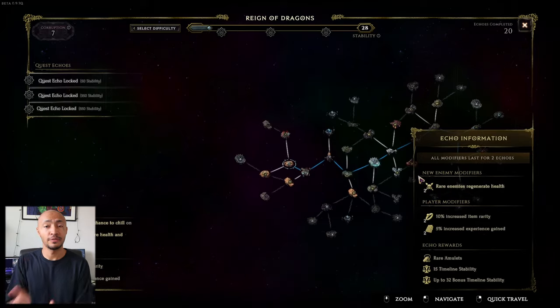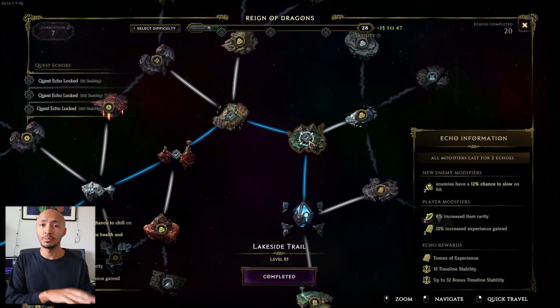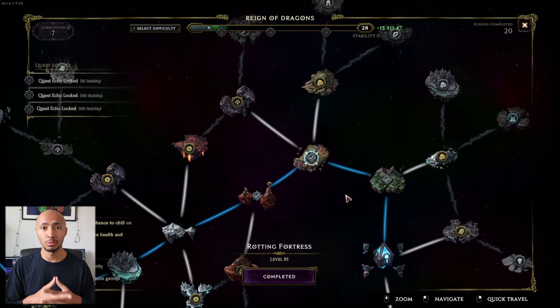In exchange for this loss of functionality compared to standard timelines, corruption in empowered timelines also now increases the rarity of the guaranteed echo rewards, in addition to everything else it already does.